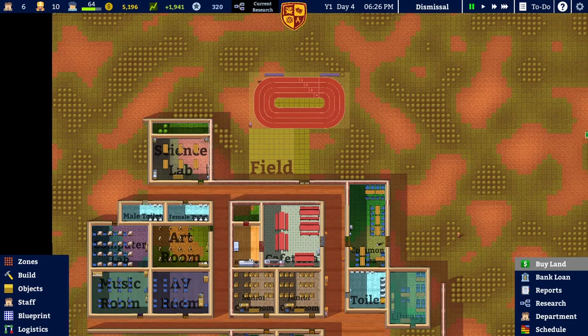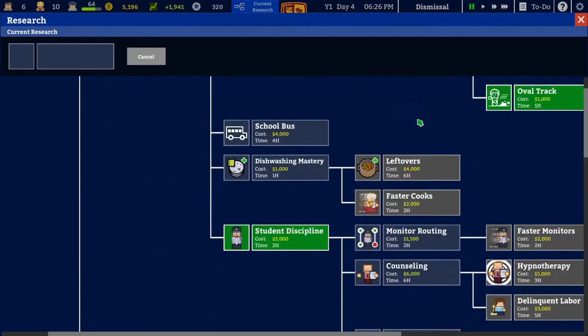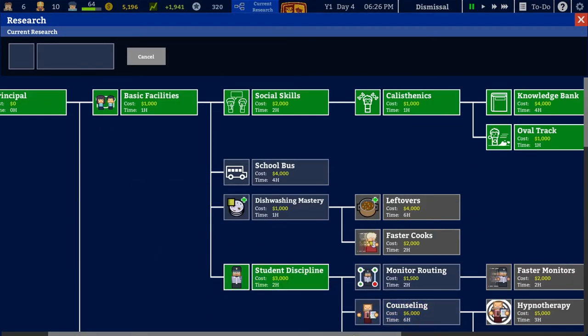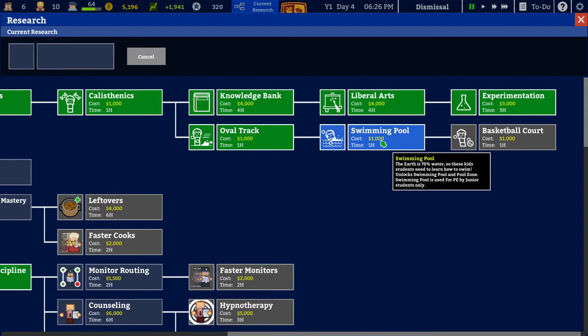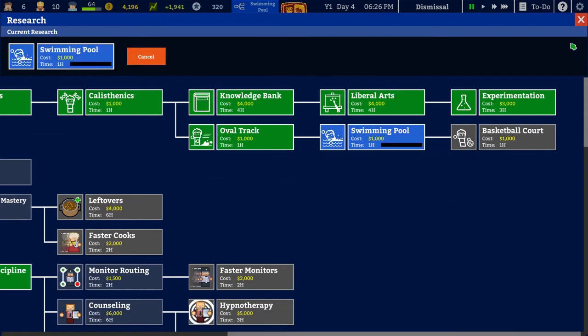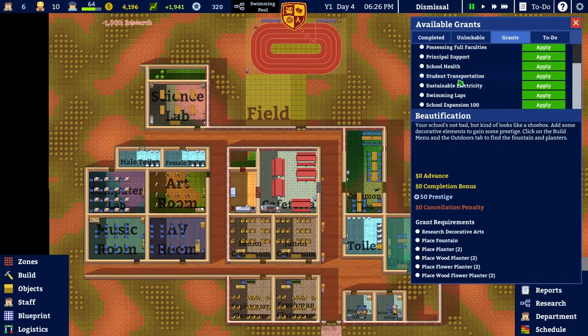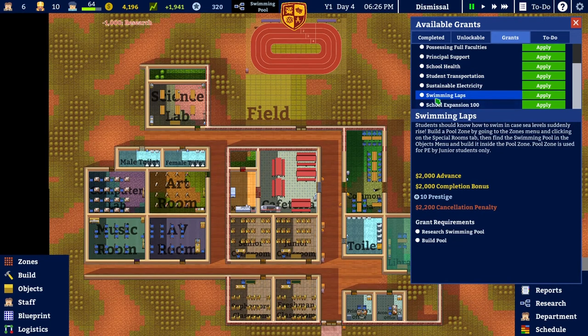We've finished our janitorial research. Swimming laps was here — that's only $1,000, I can afford that. So we'll spend $1,000 to research swimming, then take out the grant. Swimming laps — that's two grand.